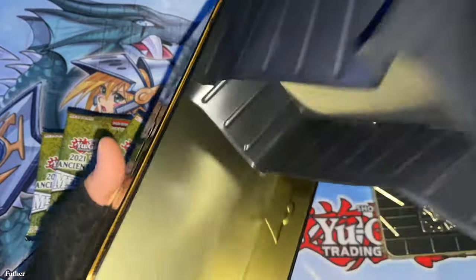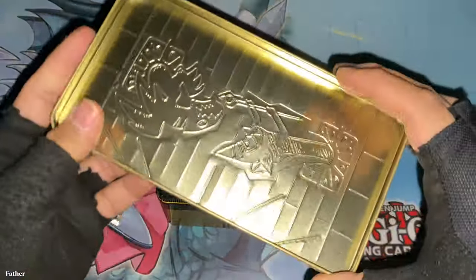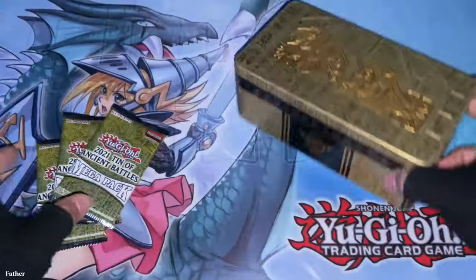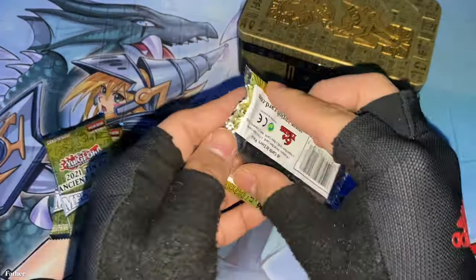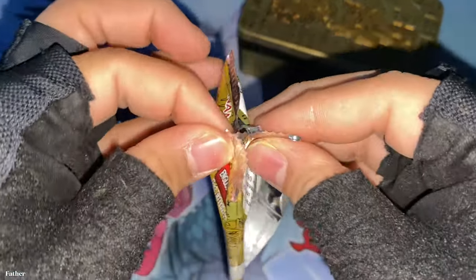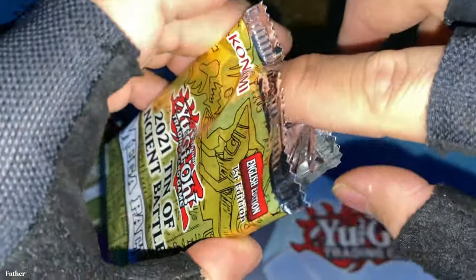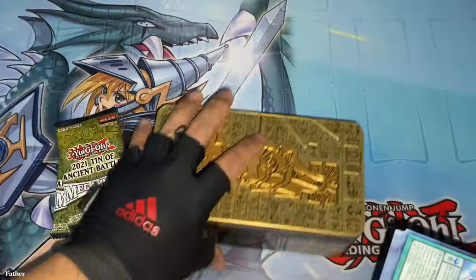Let's see — nothing inside the tin. It would have been nice if they added something like a mat with this artwork inside, kind of like those. Anyway, three packs, so I'm going to start off with the first one. I'm going to try to save the wrapper since I don't think I have this pack already, so I'll try to save it for my collection if I'm able to — if I don't destroy it.